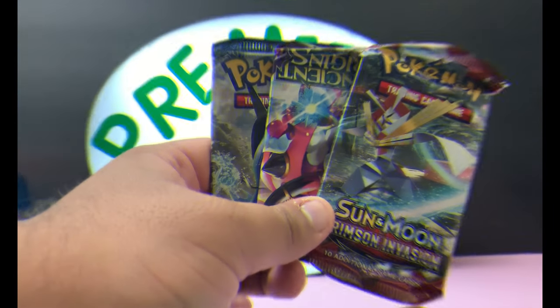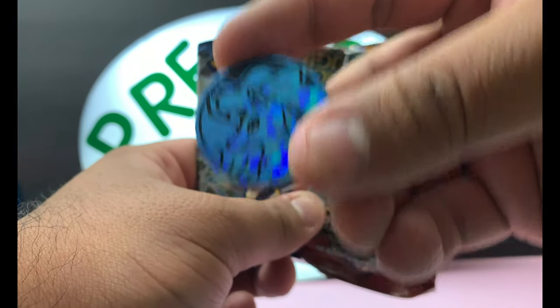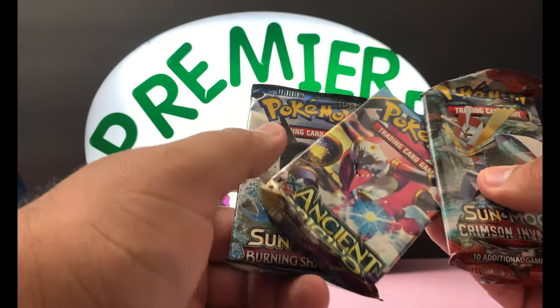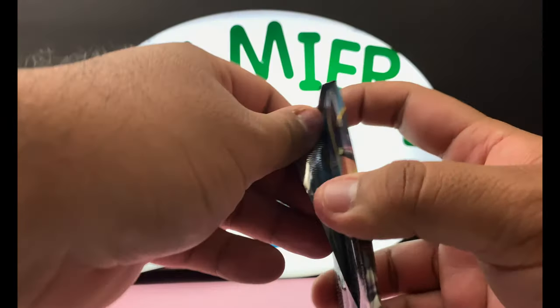Alright, as always in these Poké Balls the cards always come super squished and super ruined. We have Alolan Ninetales, Sun and Moon, Burning Shadows, Ancient Origins, and Crimson Invasion — so let's go oldest to newest.